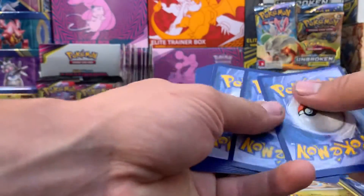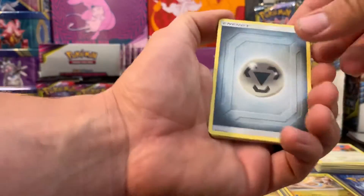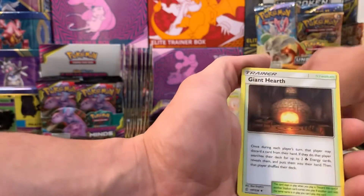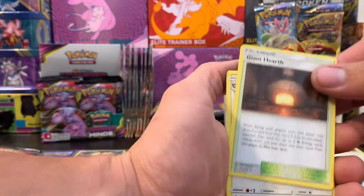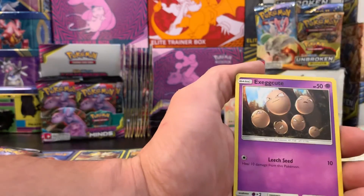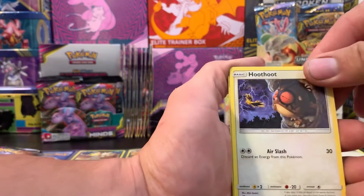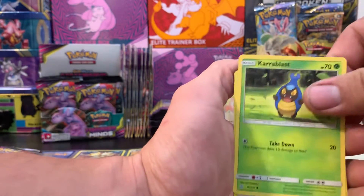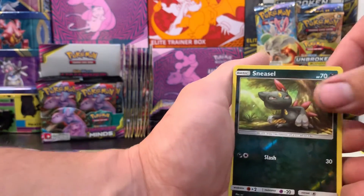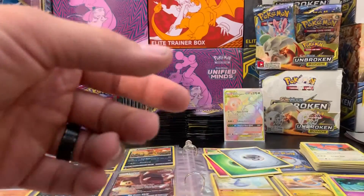Pack six. Metal energy — had to think about that for a second — Giant Hearth, Vigoroth, Audino, Alolan Grimer, Hoothoot, Shelmet, Conkeldurr reverse holo, Sneasel, and a Zeraora ultra beast non-holo.